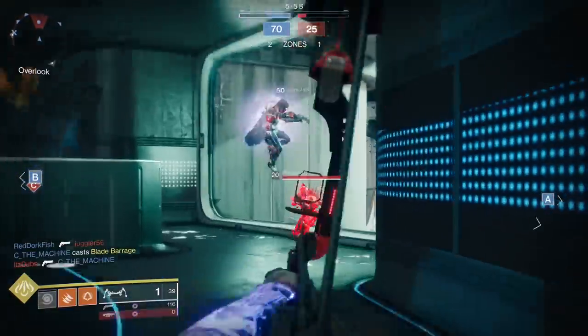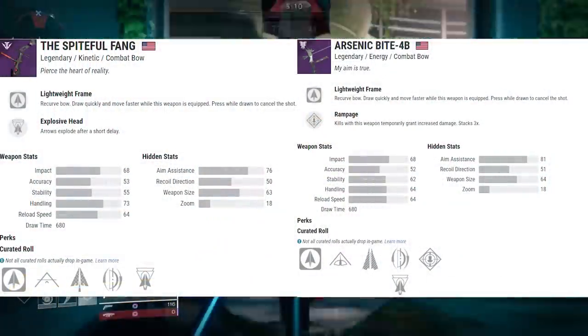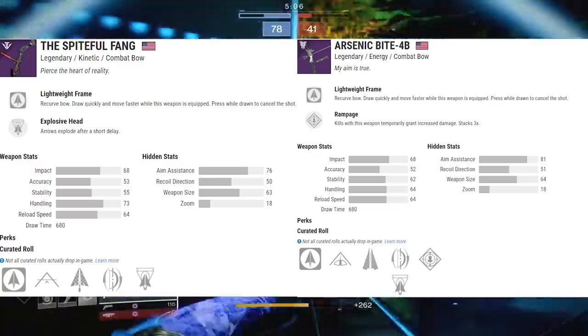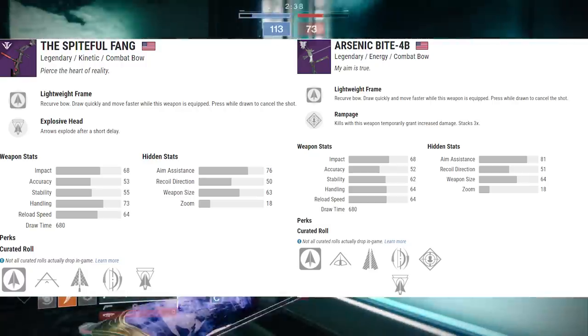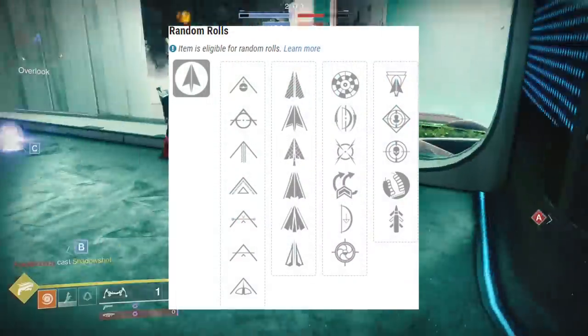There is one thing that intrigues me about this bow. Comparing it to Arsenic Bite — and Arsenic is not necessarily a great bow in Crucible but it's not a bad one — the Spiteful Fang's stats are a little bit better in things like accuracy and handling, though it does lack a bit in aim assist. But it was when I started looking at the perks that I got really interested.